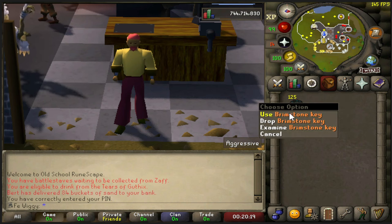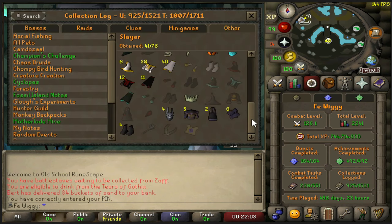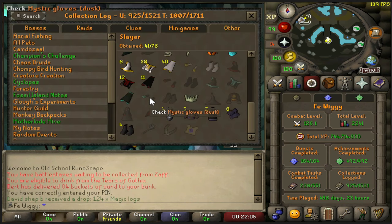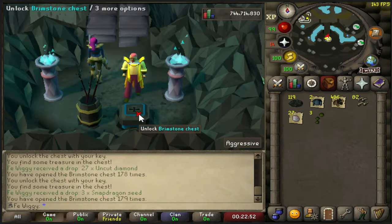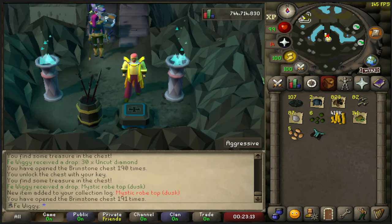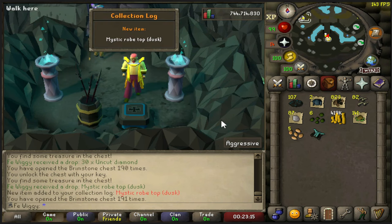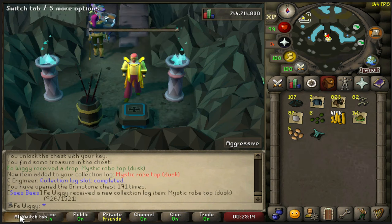With all that info shown, let's end the video with a nice brimstone key opening. But before we open, we need to check the collection log - we still need mystic gloves, boots, hat, and the robe top, so let's hope we get any of those. We actually got one - mystic robe top, nice!